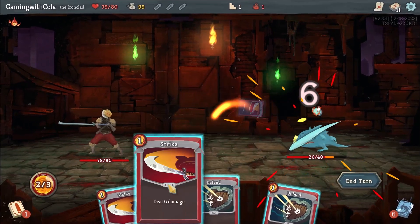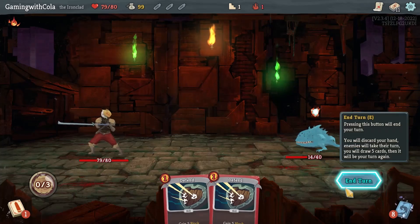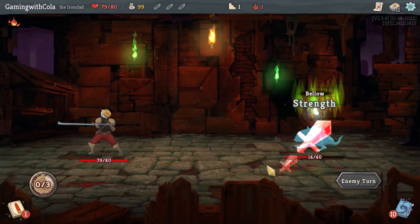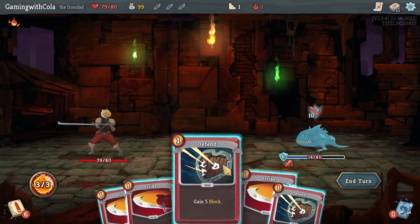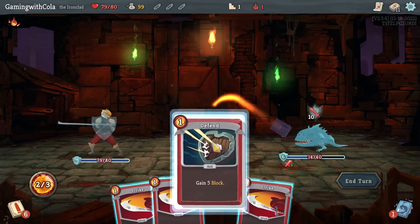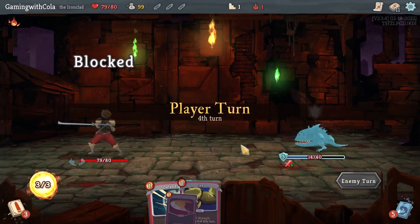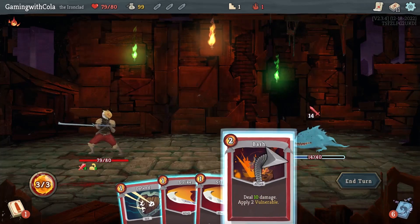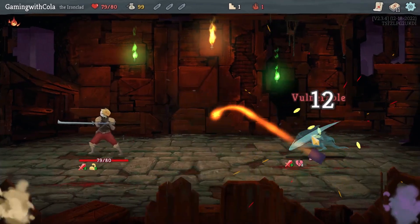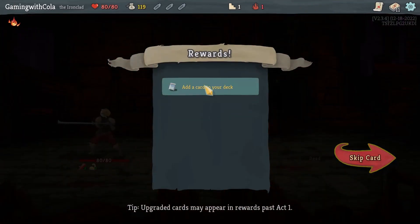We're going to go all Strikes, and then in turn that might be helpful. What do we got — it's not gonna work, so we're gonna go two Defenses and a Strike.